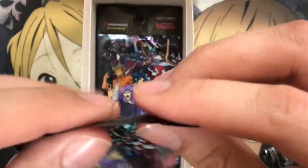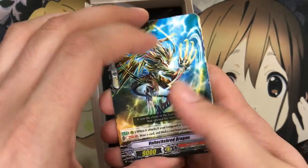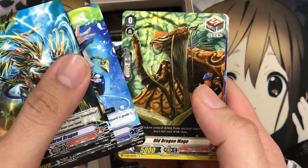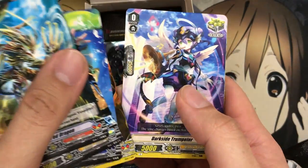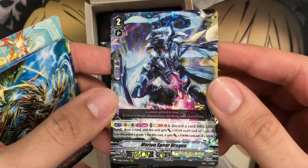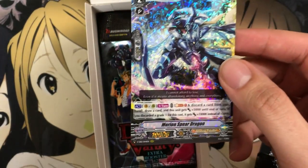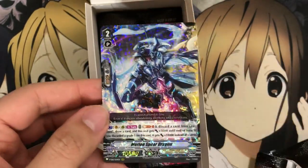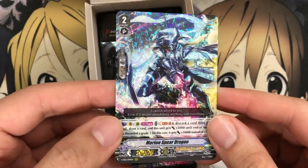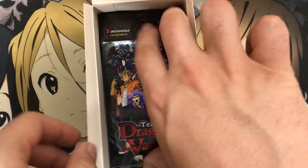On to pack number four: another Volt Shred Dragon, Jammer Intruder, Old Dragon Mage, Darkside Trumpeter, and Blue Ward Commander for our rare. Our second triple rare is Morian Spear Dragon. We've already got the two triple rares, but the big ones were Bronwyn and Mighty Bolt Dragon — they are pretty up there in price right now. Morian Spear is still a pretty awesome card for the Claret Sword support.